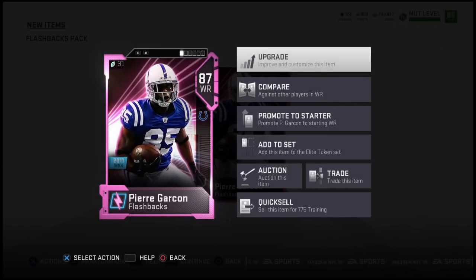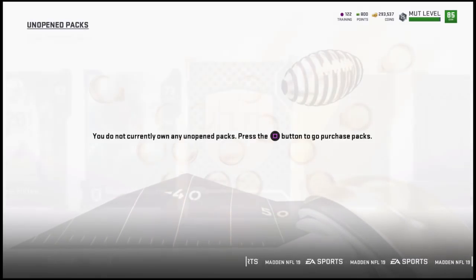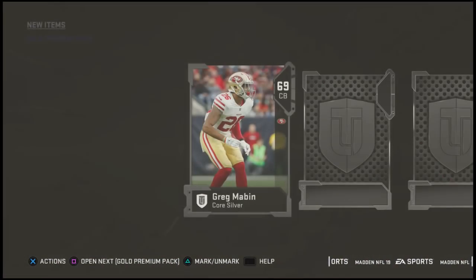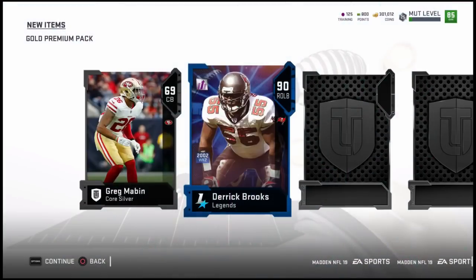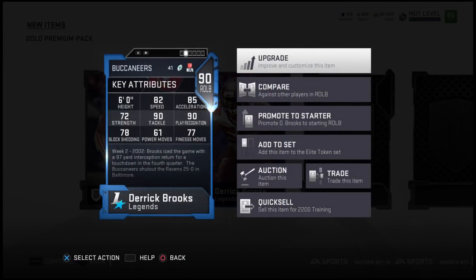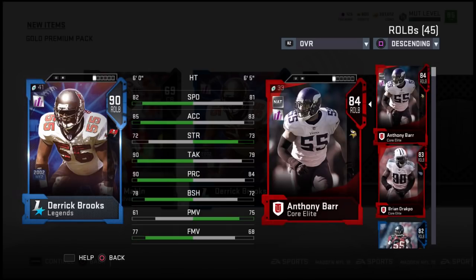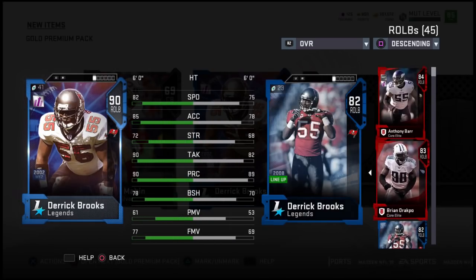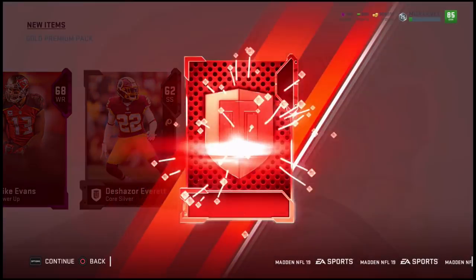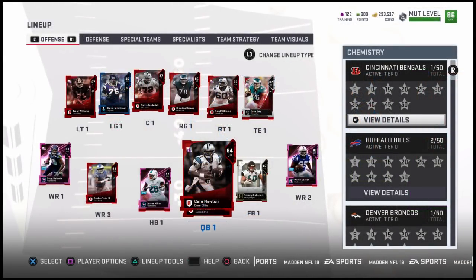Go ahead and cue that music that I have used on my channel every single year when I pull something insane. It's playing right now. Here we go, guys. What are we going to get? Full legend Derrick Brooks, 90 overall! I pulled that last night. I was sitting in a Skype call with Vic, my buddy Nick, and my friend Daph, just chilling. I had a couple of points in my account so I opened up a five gold premium pack bundle — about 1,500 points — and ended up getting Derrick Brooks. I also got Jimmy Garoppolo out of it but nothing else from the other packs.